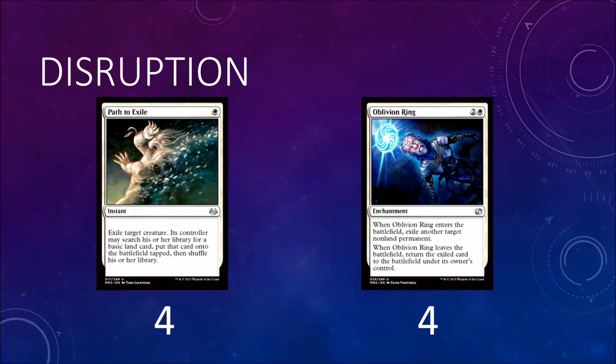Next we have the disruption spells. We are playing four Path to Exile and four Oblivion Ring. Path is just always a good removal spell for any creature in the format - Tarmogoyf, Death's Shadow, Goblin Guide, any good creature is hit by Path. Oblivion Ring is also good: it hits planeswalkers, other pesky enchantments, and other creatures.